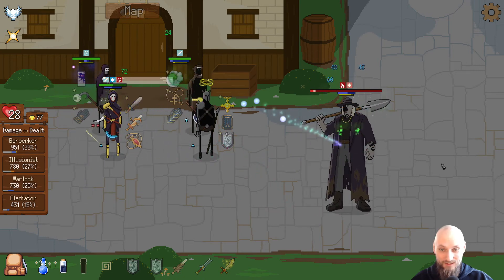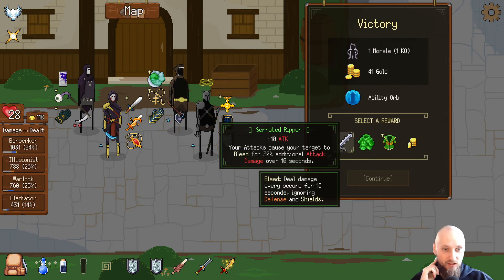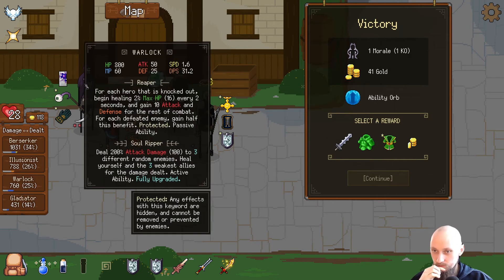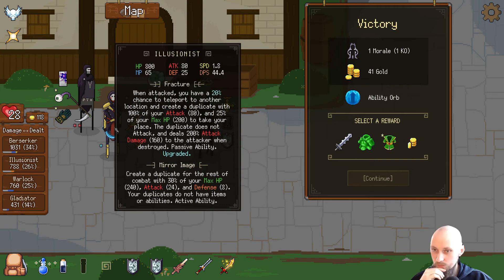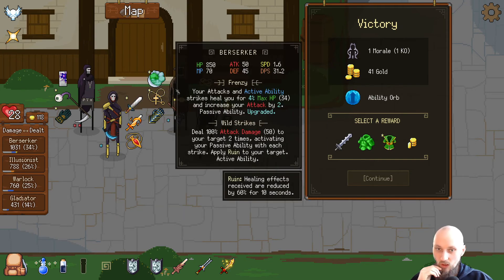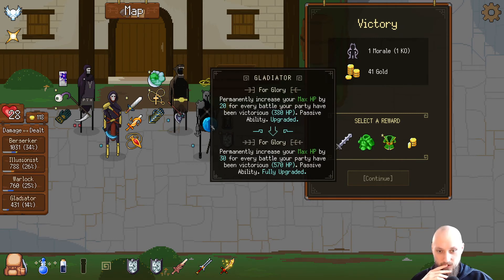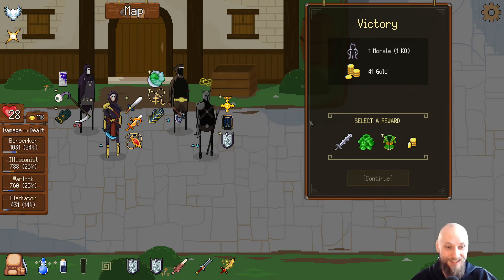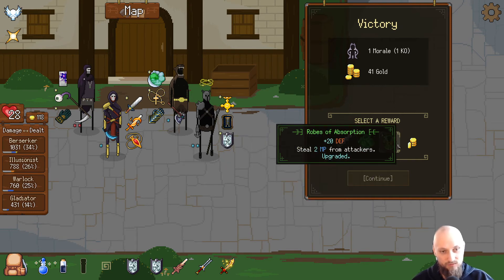This is a tough fight — we got him! One morale — I'm good with that when it's an elite. Passive ability. I feel like upgrading the Berserker again, or maybe the Gladiator — maybe just the Gladiator at 500. Yeah, let's upgrade him — that's a lot of health, he can survive for a long time now. Steal two MP from attackers.